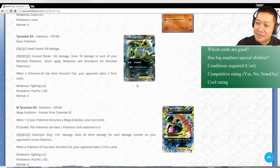Tyranitar. Now I'm going to have a little paradoxical opinion. Head Smash - three energies for 60 damage. I know Pokemon that can do it with two, like Mewtwo. Groundbreak - four energies for 130 damage, which is okay, but it does 10 damage to your bench Pokemon. So this EX Pokemon isn't that great. But it's Tyranitar, it is a Dark Pokemon, and it is Tyranitar - so coolness level: who cares if it's a bad card, I think it's going to be used.